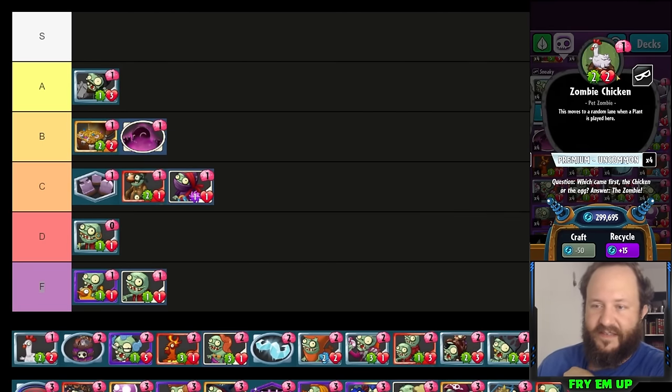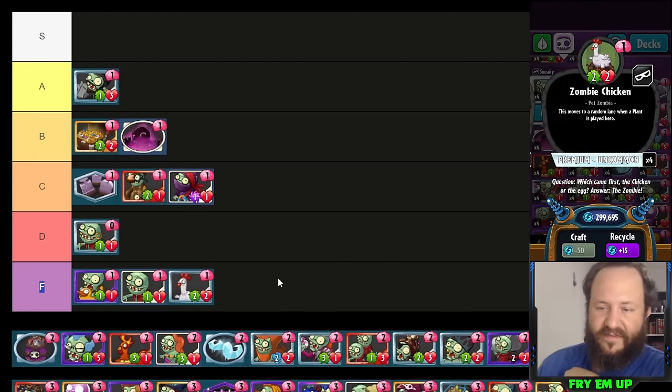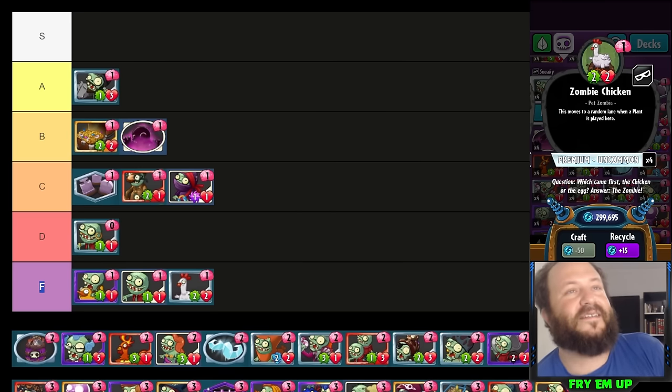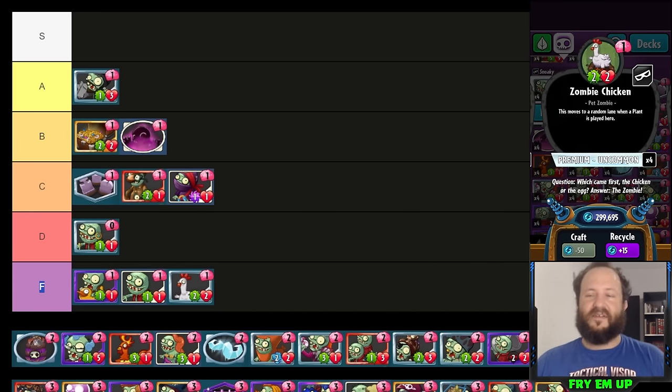Zombie Chicken I'm putting in F tier. I've tried buffing it up with Sugary Treat, making it a hard minion to deal with because it moves around lanes. We've done it with Hunting Grounds and a Brain Freeze deck — nothing ever seems to make Zombie Chicken justified. It's just a one-cost two-two at the end of the day, and it's hard to kill but why would they want to, because it's only a two-two.